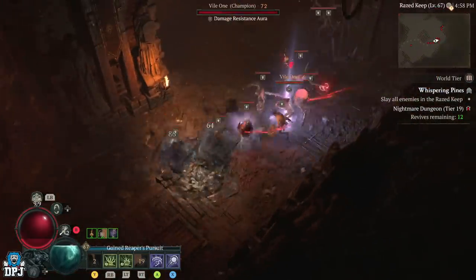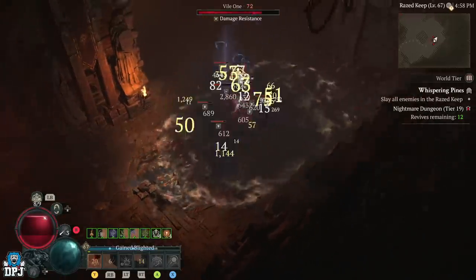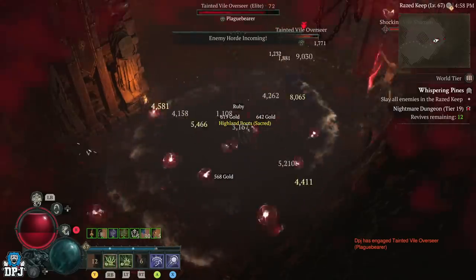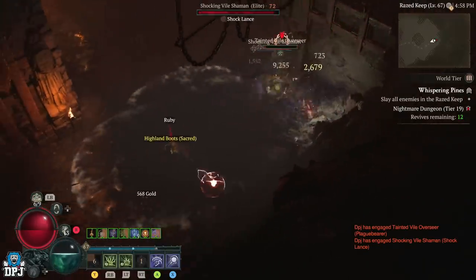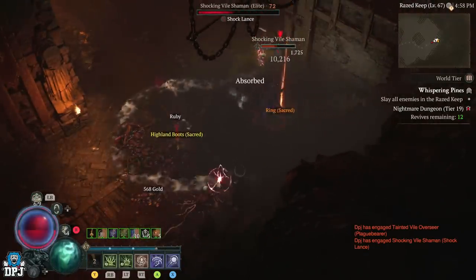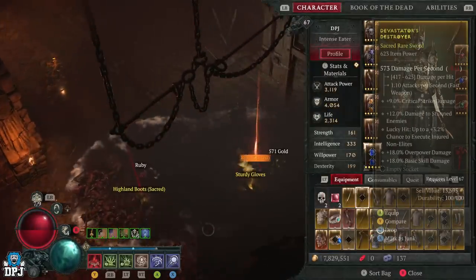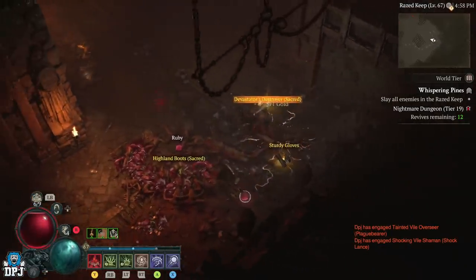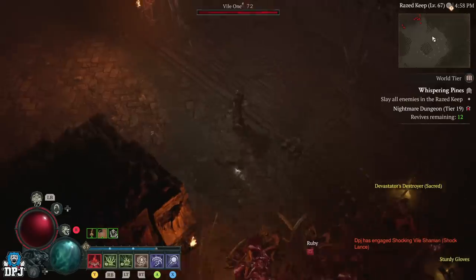Use your potions because there's no quitting to the main menu here — a potion will last as long as it should across farming runs. For me, on my work-in-progress Necromancer build with only half the things I need, it takes about seven to eight minutes to run this. If I pushed I could probably do it in six minutes. But people with stronger builds can run this easily under five minutes, making it absolutely ridiculously efficient for earning XP to level up.